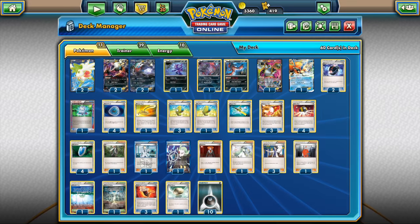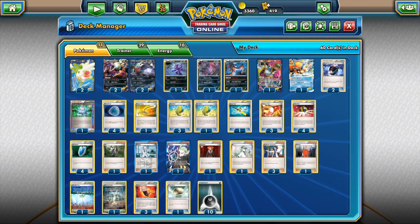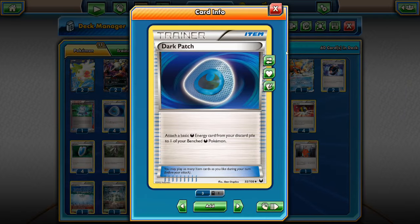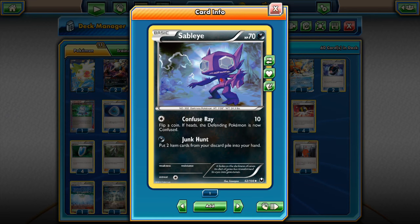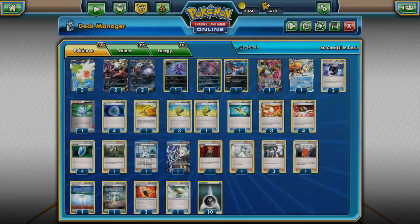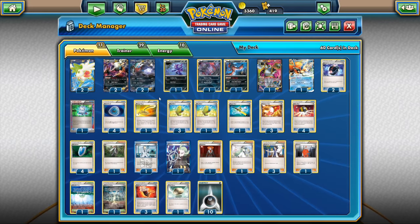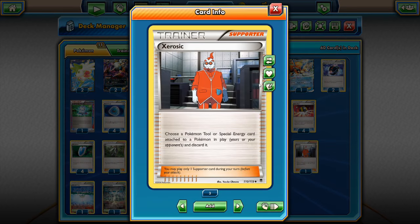1 AZ to scoop up a damaged Darkrai or a Hoopa stuck in the active spot — we don't really care about discarding energies attached to our Darkrai since we can get them back with Dark Patches and retrieve those with Junk Hunt. Then 4 VS Seekers and 3 Trainer's Mail for consistency, Ultra Ball to search out Pokemon, and 1 Escape Rope. If Keldio is prized, we can use Escape Rope to deal with sleep from Lasers, or to deal with Jolteon EX — since we only have basic attackers, Jolteon EX shuts this deck down quite a bit. Hex Maniac and the Escape Rope will help in that matchup.